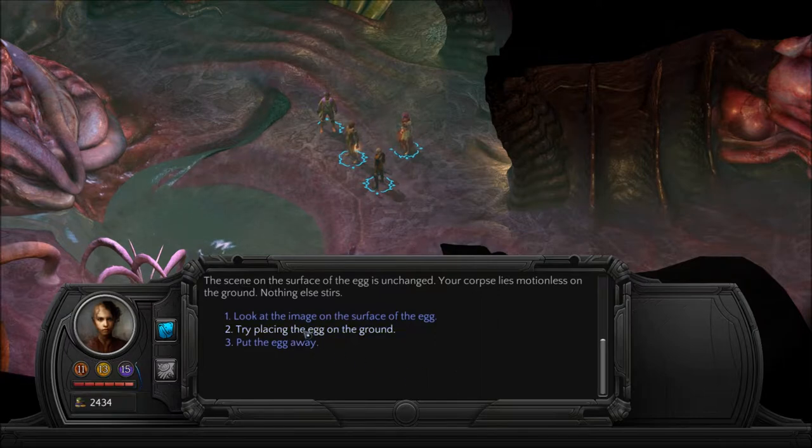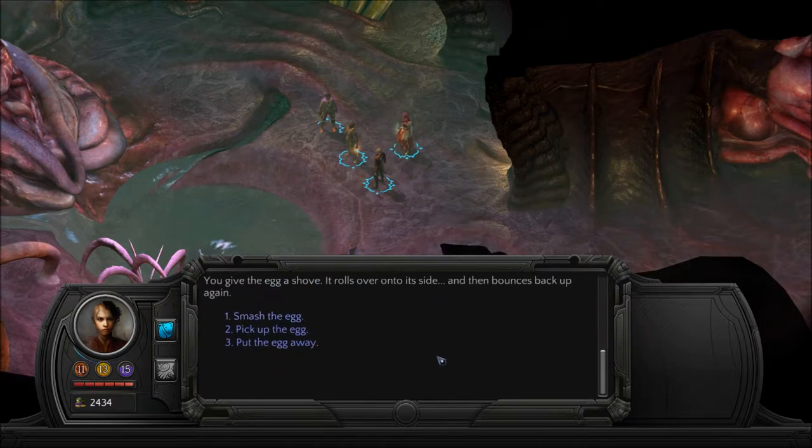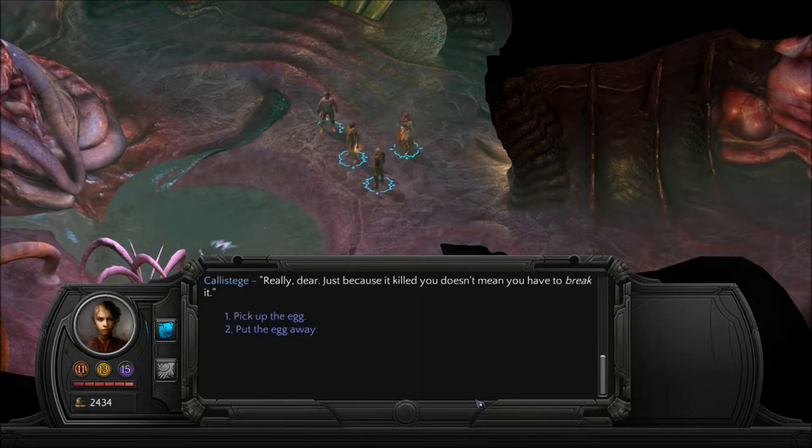Try placing the egg on the ground. Instead of tipping over as you might expect, the egg balances neatly on its bottom end. When you let go, the cheerful music stops. Push the egg over — you give it a shove, it rolls over onto its side, and then bounces back up again. It's a weeble! Smash it. Grabbing hold of a weapon, you swing at the egg with all your might, but it merely rolls over and stands up again. 'Really, dear,' Kallestia says, 'just because it killed you doesn't mean you have to break it.'